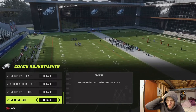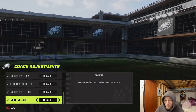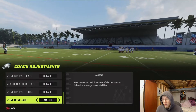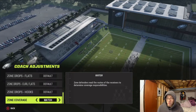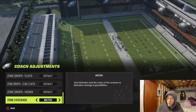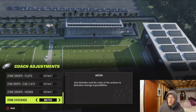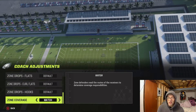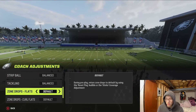Zone Drops — before we get into those, let's look at Zone Coverage at the bottom: Default or Match. If you come out in Cover Three Match but don't have Zone Coverage set to Match in your coaching adjustments, the match won't work. You have to be in a match play — Cover Four Match, Cover Three Match, etc. — and then change Zone Coverage to Match for it to function. I don't run match personally so I leave it on Default, but that's how it works if you do.